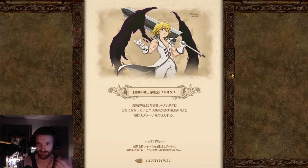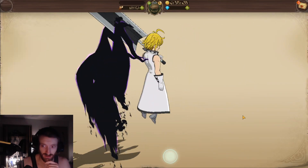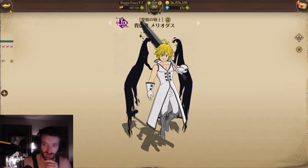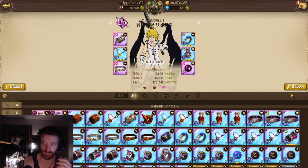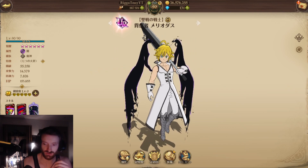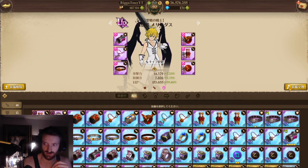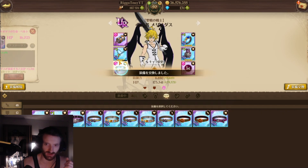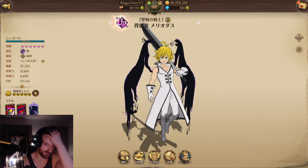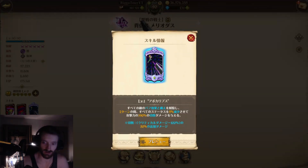Now switching to HP/defense gear — it's not fully built because I don't really invest in this account for HP/defense on Meliodas. The difference is about an extra 2,000 CC on the attack/crit set. This HP/defense set is nowhere near as built, but with 13 rolls, if you easily 15-roll this gear you could easily get 60k more CC.